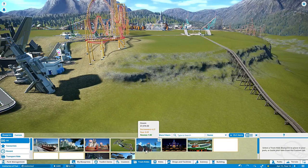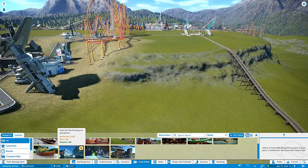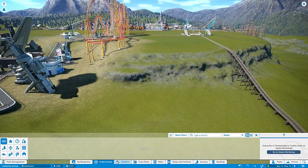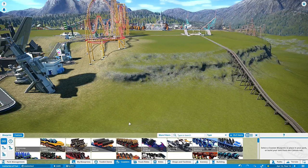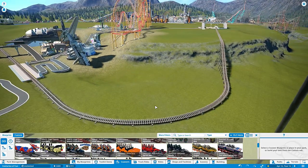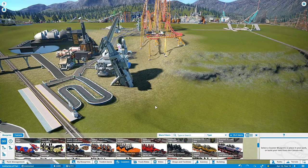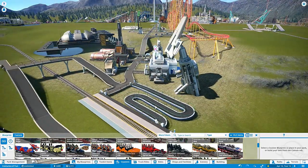Go ahead and figure out what kind of coaster you want. Track rides are going to be a little bit slower, and you'd want to do custom if you want to build your own. You've got to figure out where your start point is going to be and think about how that's going to look - where you're going to take off, which way you're going, where the path is going to be.